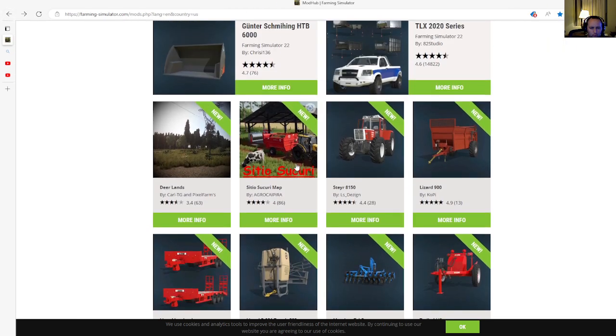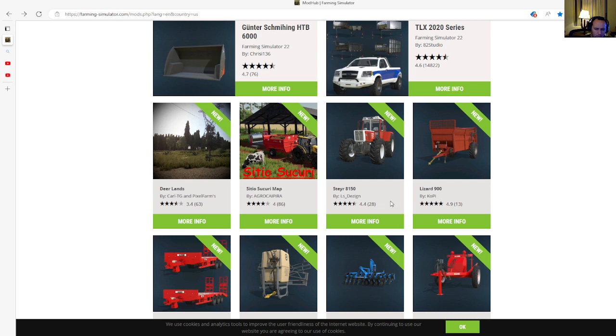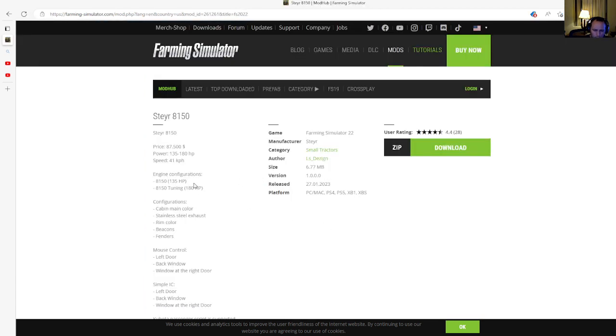Our first and only new tractor in the mod hub today is the Steyr 8150 by LS Design. This is probably a modded tractor not similar to the base game. Price is $87,500, power is 130 to 180 horsepower, speed is 41 kilometers per hour. Engine configurations: 8150 at 135 horsepower, and 8150 Tuning at 180 horsepower.